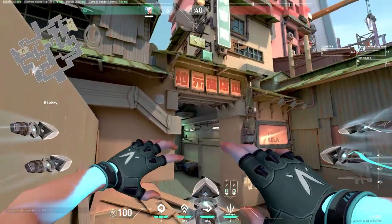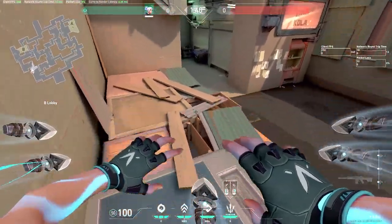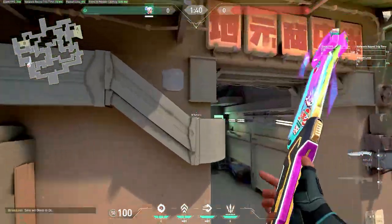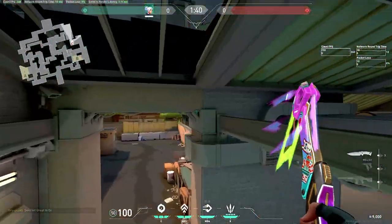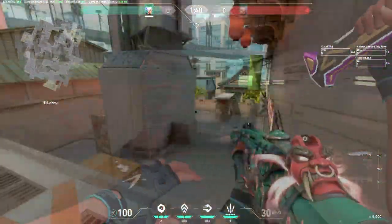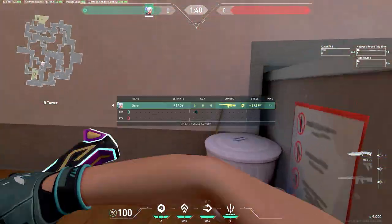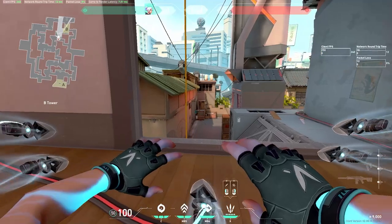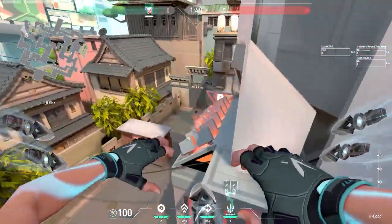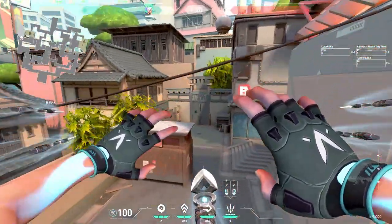This ult spot on B is very specific and I don't really recommend using it every round — only if you know they're there and you're going for a clip. Go on these boxes over here and double updraft. You should see anybody standing back here on top of this rafter — you can see their head and try to get a kill. The next spot isn't really an ult spot, but it's really useful for retaking B if you have your ult. Smoke B main over here and smoke close, then run into the smoke and dash updraft. This gives you good vision for anybody back site, and you'll be high enough so you can't get shot from B main.